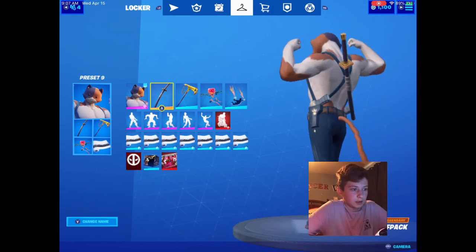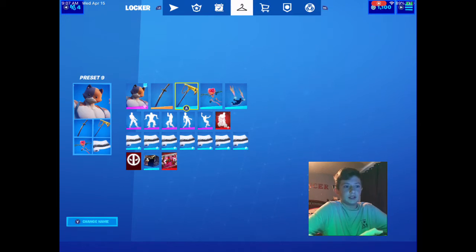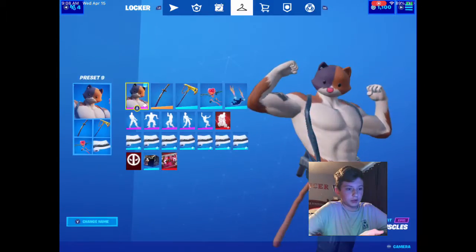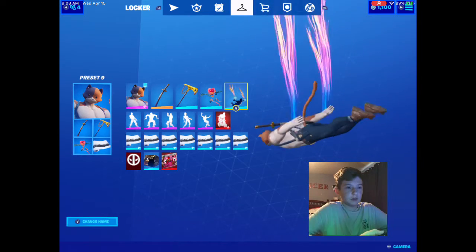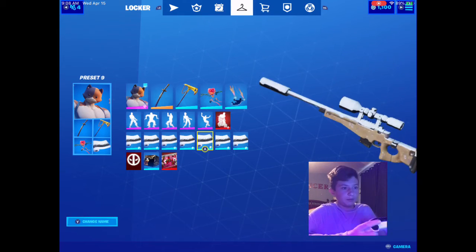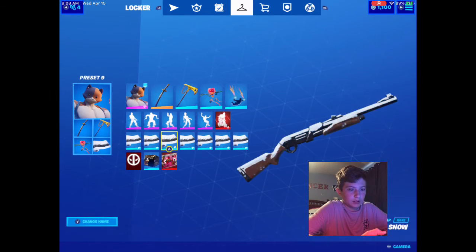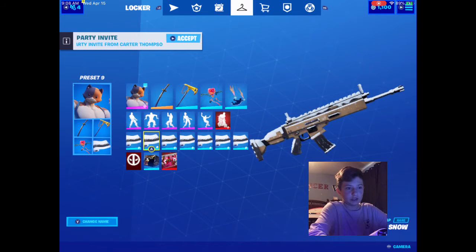The next preset is Meowscles. I have Meowscles with the Wolf Pack back bling, Dyer's Katana with the Golden King style, and the Heart Span glider — this one was free a while ago in season seven. Then the Fiber Optics wrap looks pretty cool with him. For the contrail I couldn't really find a better one — it looks kind of different on different devices, it's just a little layer of snow falling down but it still has the original color.